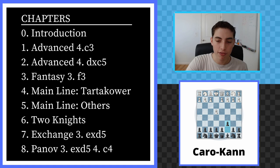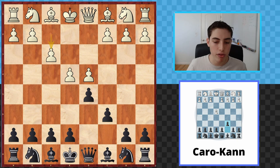The Fantasy, if you're not aware, is e4, c6, d4, d5, and now the move f3. This chapter in particular is the most tactical one. It's very double-edged. The positions that arise from the Fantasy are incredibly aggressive and very hectic in nature, and therefore if there was ever a time to study the moves, this would be the chapter to do so.